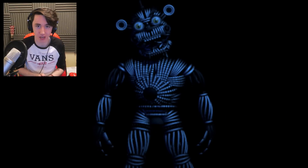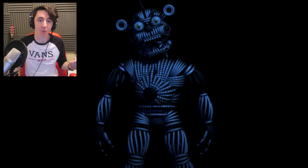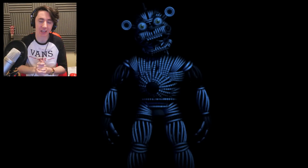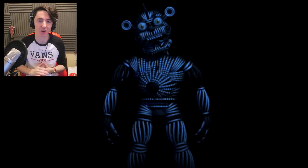The last easter egg is the Funtime Fredbear endoskeleton. This is crazy because it looks like there was a Funtime Fredbear in the works at Sister Location. This easter egg can be seen in the Funtime Auditorium — sometimes when you flash the light, you see this figure instead of Funtime Foxy. People think it's a Funtime Fredbear or Golden Freddy endoskeleton because it's exactly the same as Funtime Freddy, but it doesn't have a hand puppet, it has an actual hand, and it has a different golden brown eye colour. We've never actually seen the shell of Funtime Fredbear before — only its endoskeleton.